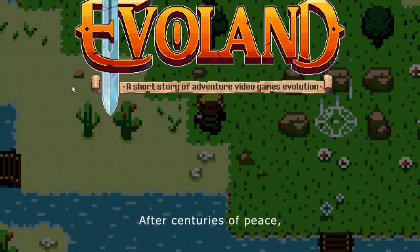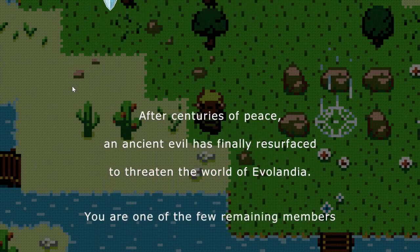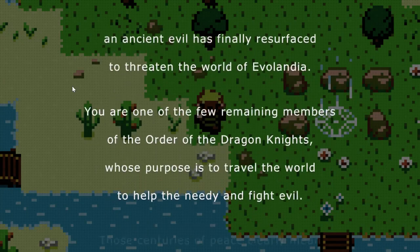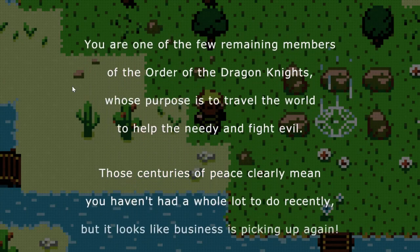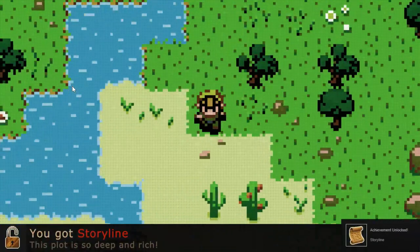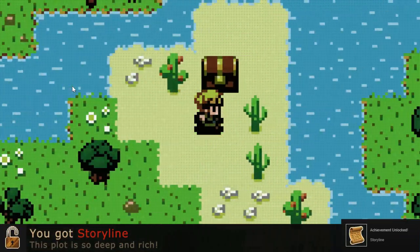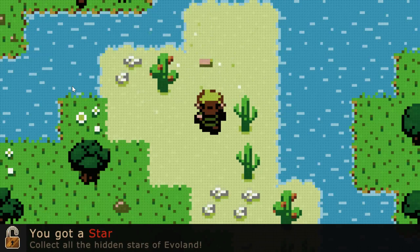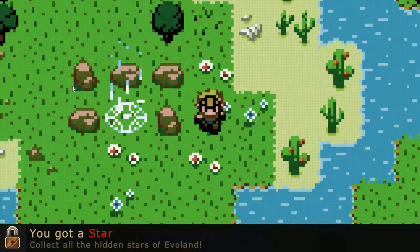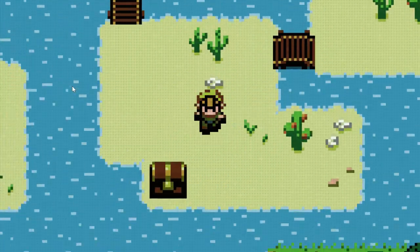A short story of adventure, video games, evolution. Did I win? After centuries of peace, an ancient evil has finally resurfaced to threaten the world of Evil Land. I can make it go fast. I'll read it later. Storyline — yay, another achievement. This is great. Apparently at the beginning it's a whole lot of... I got a star. Now I'm Mario. Collect hidden stars. Okay. Apparently at the beginning it's a whole lot of box opening while you upgrade the world. And we did get a little bit of a storyline.